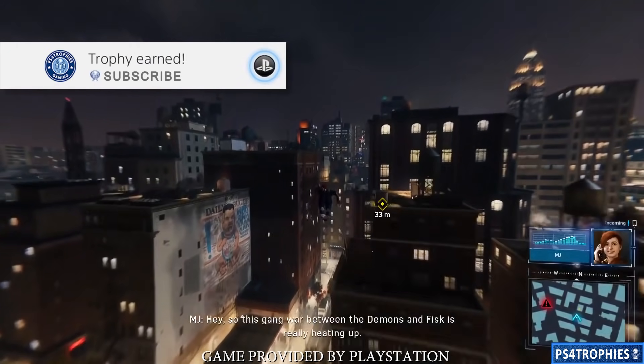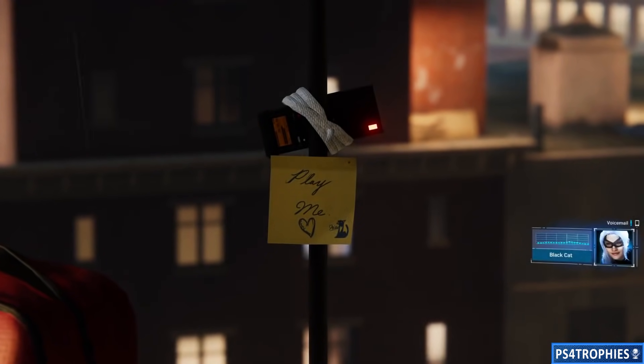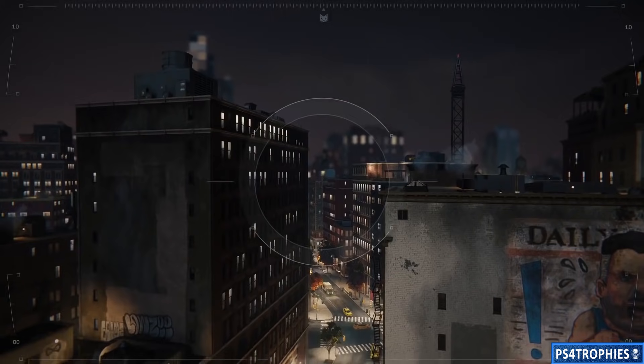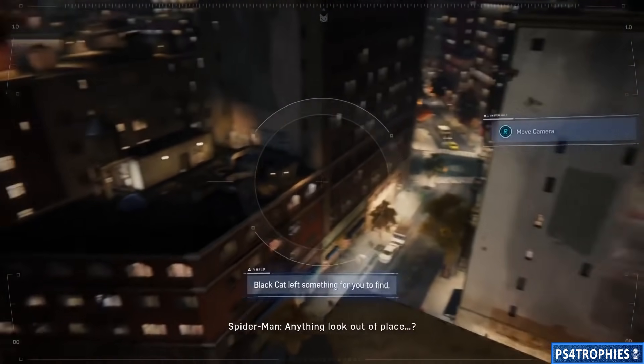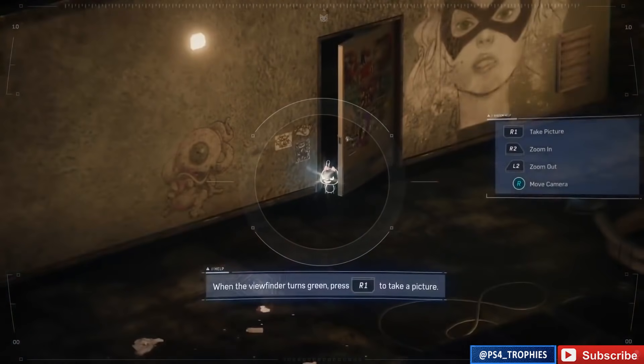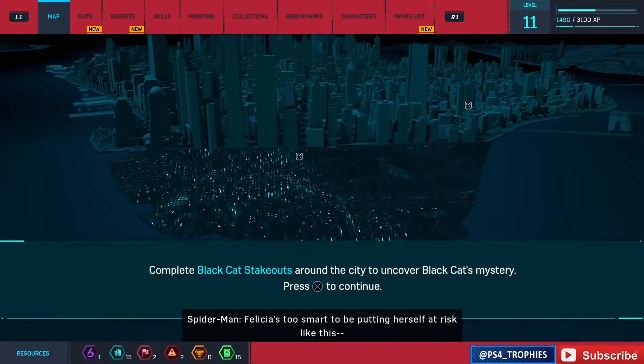Hello everyone, today I'm going to show you the location of all the Black Cat stakeout dolls — there are 12 of them total. This first one is actually part of the main story. Once you complete it, it'll populate 11 optional side quests across the map. Then if you do all 11 stakeouts, it'll unlock the Cat's Cradle side quest, which will ultimately lead to the Cat Prince trophy.